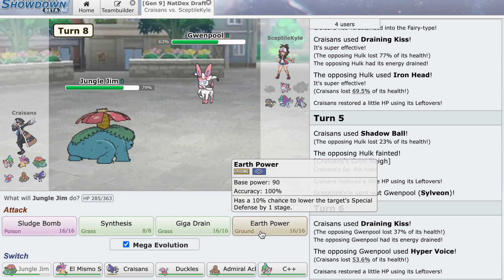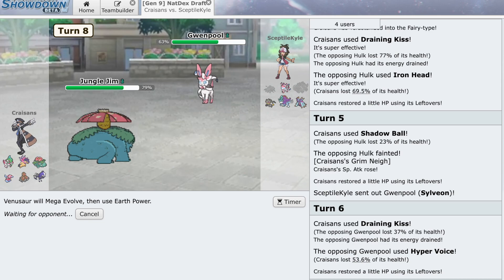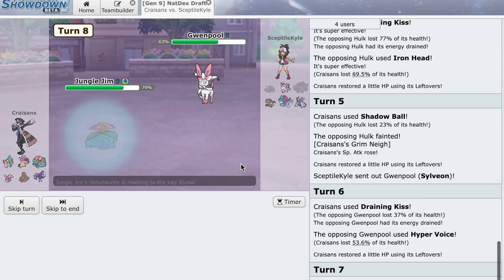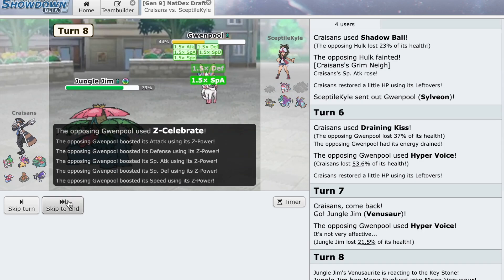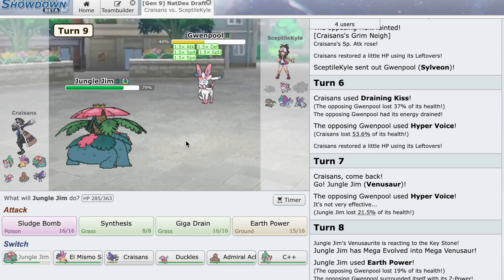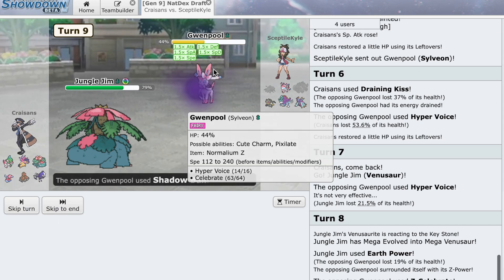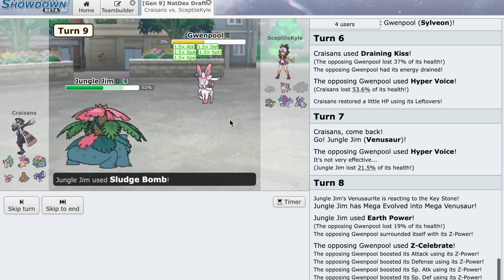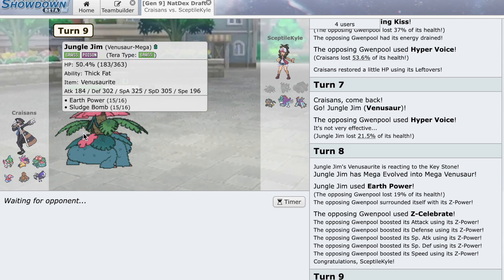Do I just Earth Power on something else coming in? I think the Choice Specs Toxapex is coming in — how much do I do to Toxapex with Earth Power if I'm Mega? We don't get the KO even without Special Defense investment. But he just stayed in — interesting. Does he celebrate? Yeah okay. Sludge Bomb will not KO him — 28 damage, and we poison him! Nice — we're cooking. Good job Jungle Gym — we should actually be able to beat the rest of his team with this guy.